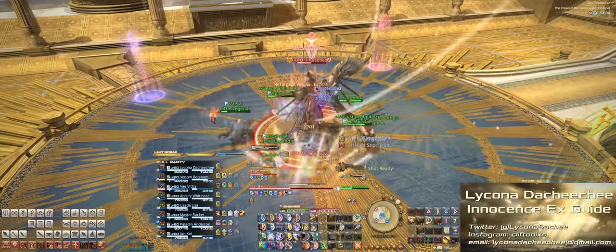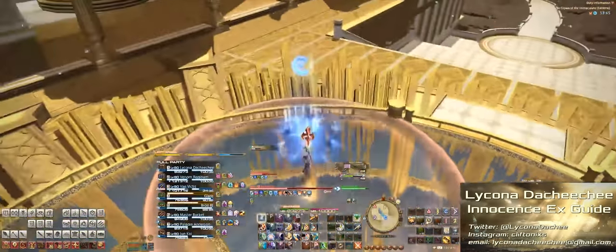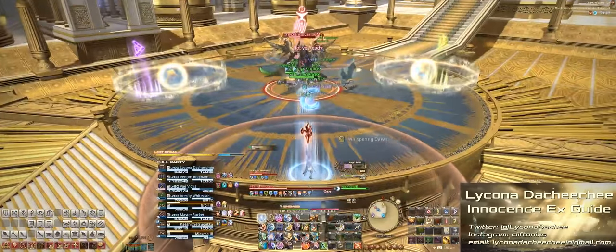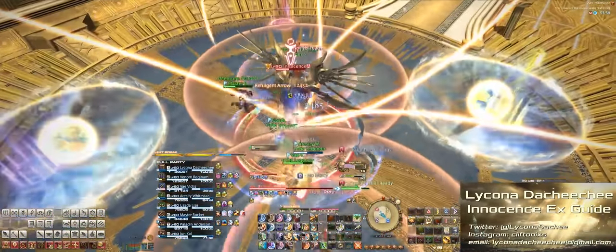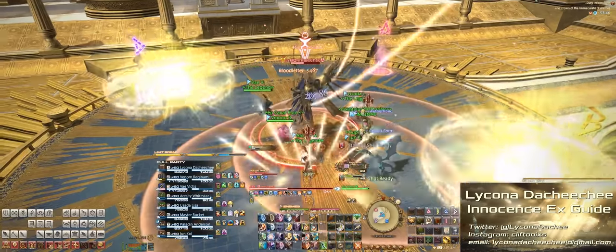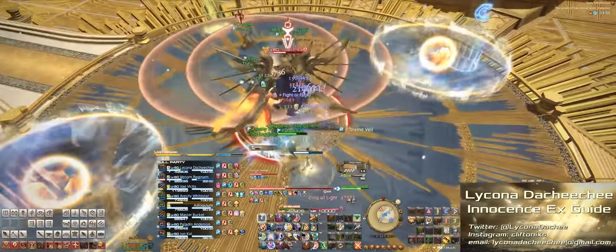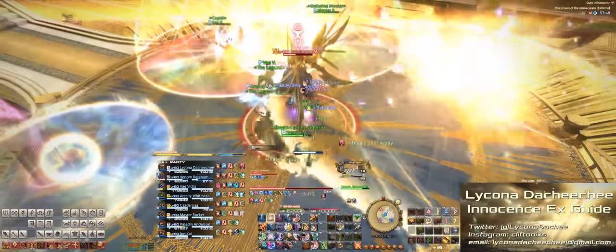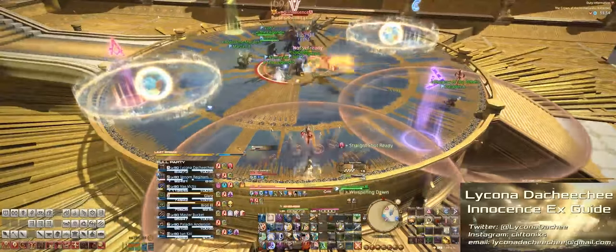Next up is the tank buster that applies the lightning debuff. After that, he'll spawn two of those circle AoEs we saw earlier, as well as two giant AoEs on two random players, followed by another two giant AoEs on two random players. The key here is to never overlap the player circles with the static white circles on the edge of the arena — if you hit them with your AoE they will explode. There is plenty of space to have two players in one quadrant, so spread out accordingly.